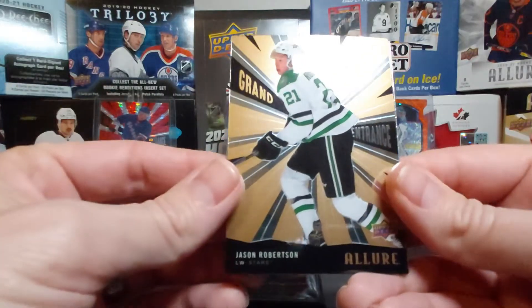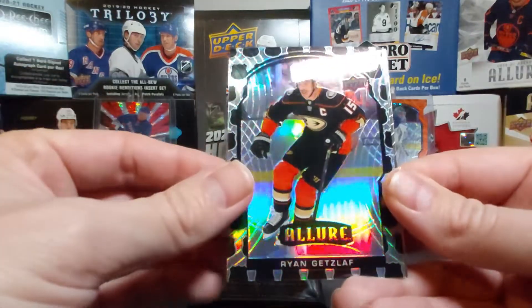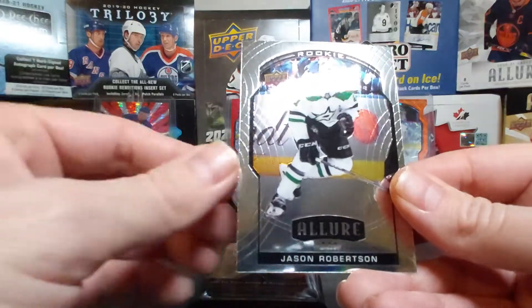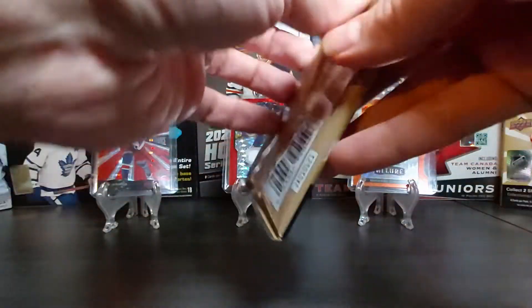We have a Grand Entrance of Jason Robertson, and our Shield 2005 is Ryan Getzlaff. Also another Jason Robertson — this time a rookie card base.